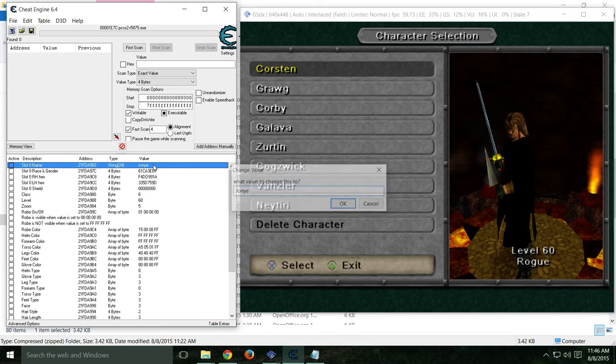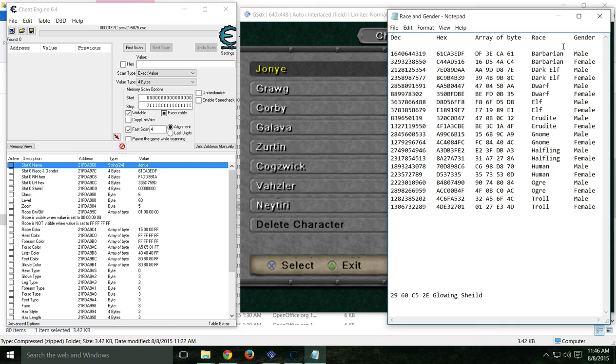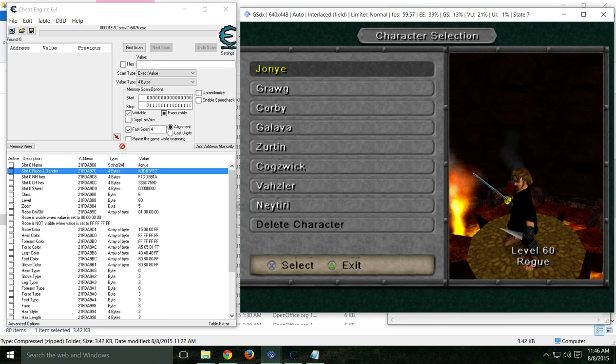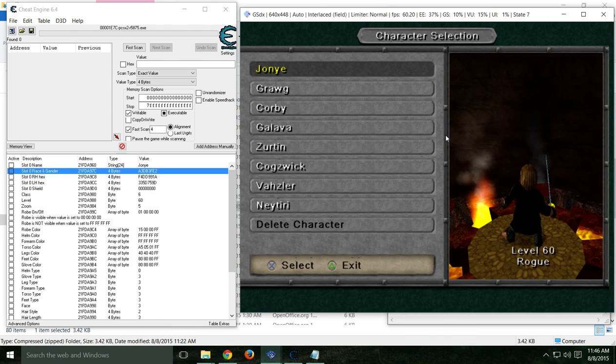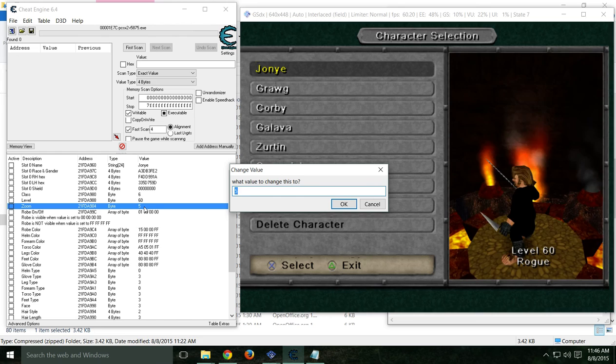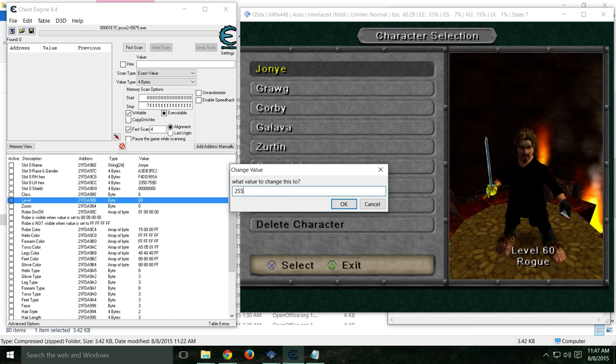I'll show you how to change this stuff. The name we can change very easily — I'll change it to one of my names, 'John.' Now I want to change his race. With the races and genders, we're using hex values. I want to make my guy a halfling, so I copy that hex value, drop it in there, then scroll down and back up to update it — and there we go, I'm rocking a halfling. Something you'll also notice is the zoom seems off. For any of the big body types like barbarian, ogre, or troll, the zoom is set to 5; for any of the other ones, set it to 0.